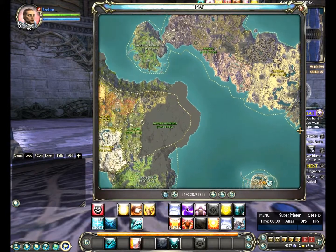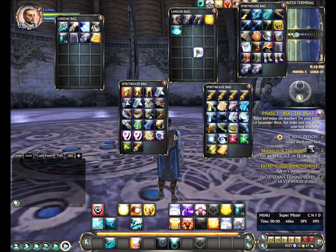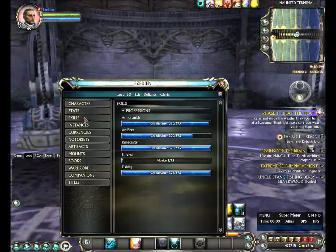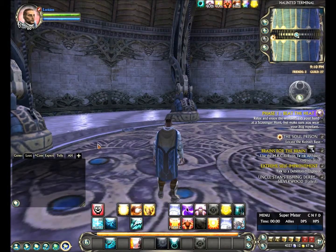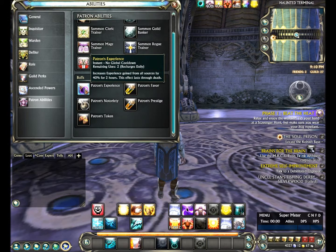You'll get daily boosts — daily buffs that will give you an additional 40% for two hours, which you can use twice per day, and each of those are regained after server reset each day. There's a store discount for credits — things like mounts, racks, and other items — you'll get a 10% discount. You'll also get a boost in notoriety, which we'll talk about later if you're new or thinking about coming to the game from other MMORPGs.